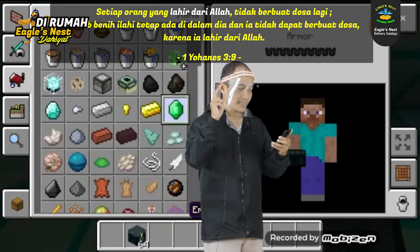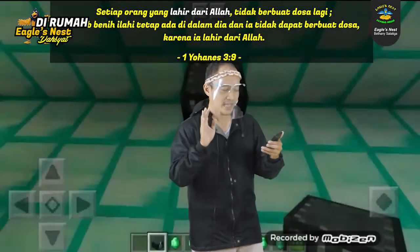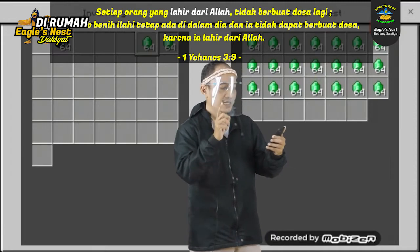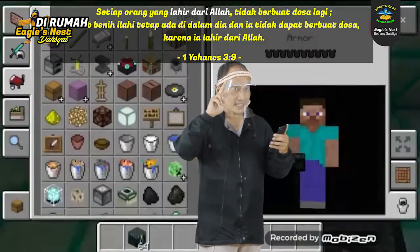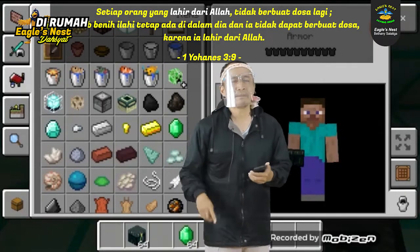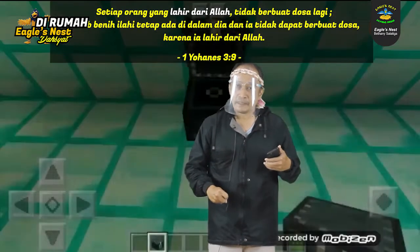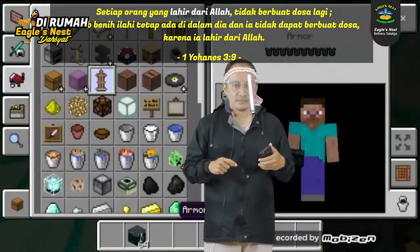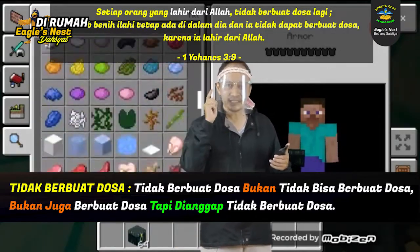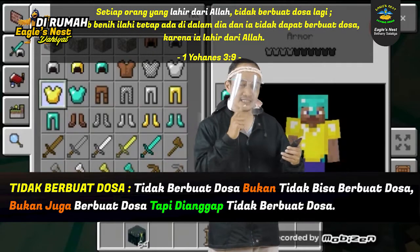Termasuk adik-adik dan Kak Bob. Kedua, di situ dikatakan 'sebab benih ilahi tetap ada di dalam dia dan ia tidak dapat berbuat dosa.' Tidak berbuat dosa dikatakan dua kali — tidak berbuat dosa lagi dan ia tidak dapat berbuat dosa. Apa artinya ini? Apakah kalau kita percaya kepada Allah, kita tidak mungkin jatuh dalam dosa, atau mungkin meskipun berdosa tapi dianggap tidak berdosa? Bukan adik-adik, manusia tetap bisa jatuh dalam dosa. Kak Bob akan jelaskan tentang benih ilahi.